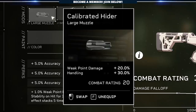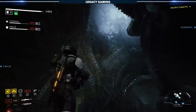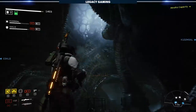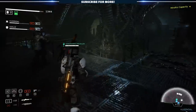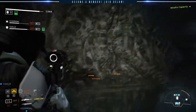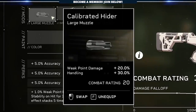We're using the calibrated hider. This is going to increase our weak point damage by 20% and increase our handling by 30%. For anyone that doesn't know, handling decreases the time it takes to equip the weapon, the time to enter ADS, and the accuracy penalty while moving. I want high handling on this weapon because it's a single shot, then you have to reload, then you have to go back into ADS. The higher the handling, the easier that transition is. And of course, that weak point damage combined with the pike's insanely high damage means you're going to absolutely melt enemies.